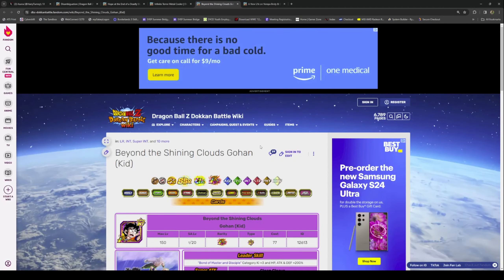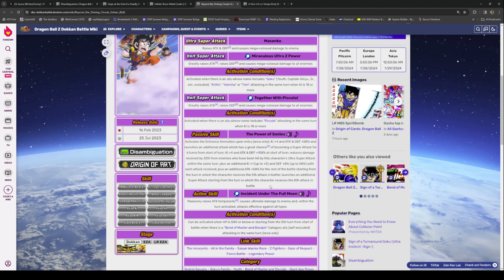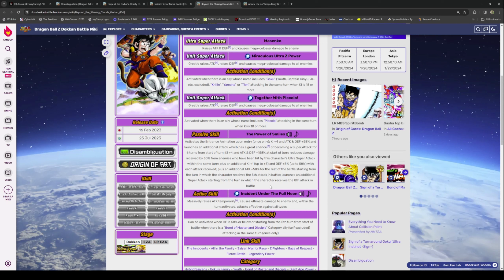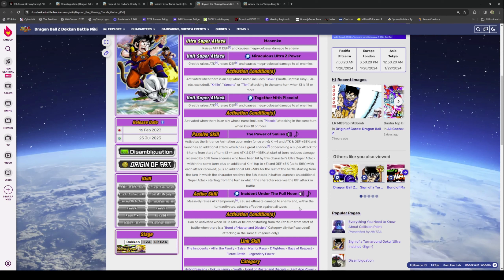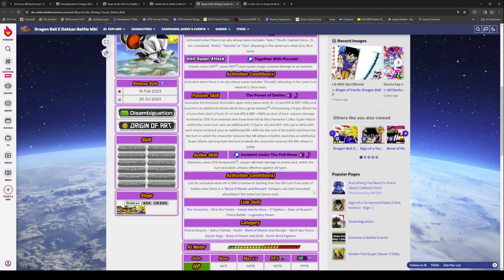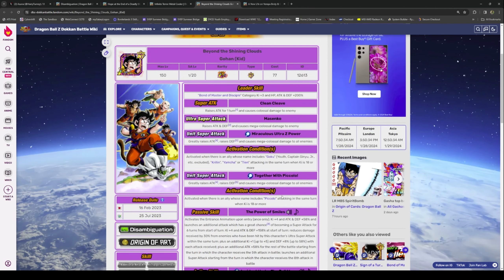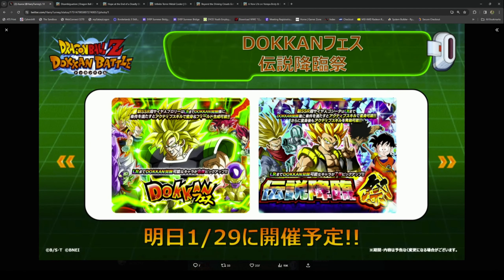Next we have Beyond the Shining Clouds, LR Kit Gohan. He's very underrated — I think he's still really solid. He has unit super attacks which you need to start doing crazy stuff. His active skill is pretty good; it can be activated when HP is 58% or below, or starting from the fifth turn. His design is a bit wonky but I'd never call him bad. So we have three W's on the banner — Gogeta is 100% a W, Trunks is a W if you don't have him, and Gohan is not a bad unit at all.